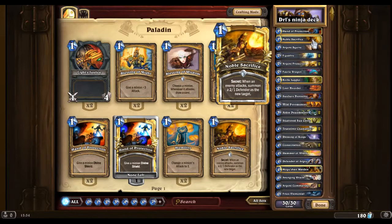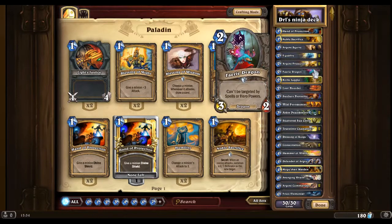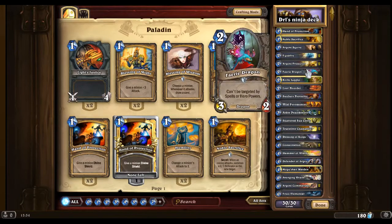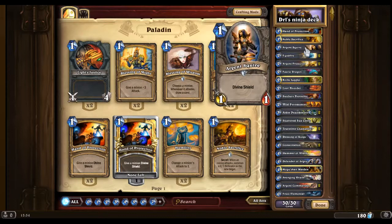Also with Noble Sacrifice, if you have Knife Juggler on the field and they have a card like Fairy Dragon — when the enemy Fairy Dragon attacks, it is going to die. Argent Squire is always useful for a turn one play.